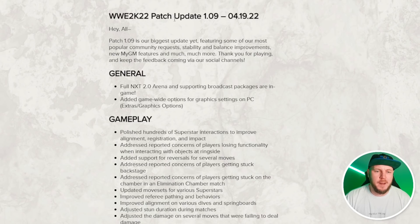Here are the official patch notes from 2K on patch update 1.09, released on the 19th of April. We can see there is a general addition of the NXT 2.0 arena, which is fantastic. Some creative people in the community have been doing unbelievable stuff, but it's nice to have some official content in there. Also added are game-wide options for graphic settings on PC under Extras and Graphic Options.